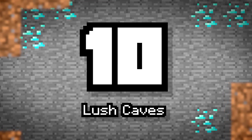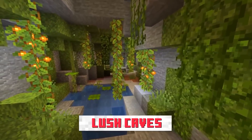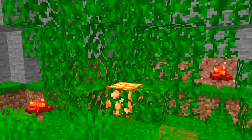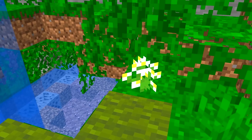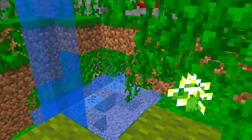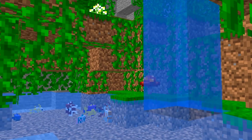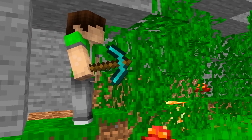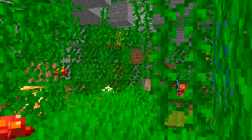Number 10: Lush Caves. Finally, a cave biome — hopefully this one is the first of many. Filled with life, signified by a special tree on the surface, illuminated by glow berries, with an atmosphere of spores via giant flowers, and even algae-filled water that is eaten by the new axolotl mob. This place will definitely flesh out cave systems and add some character.